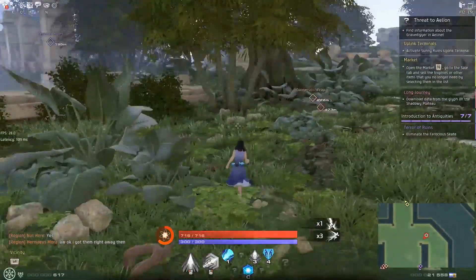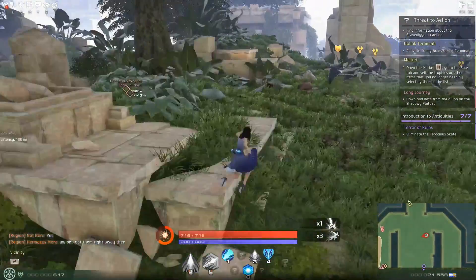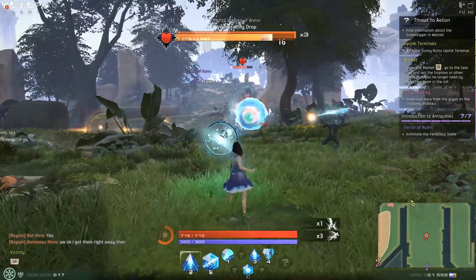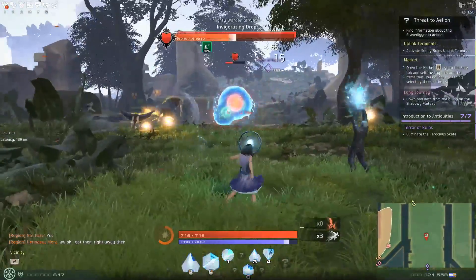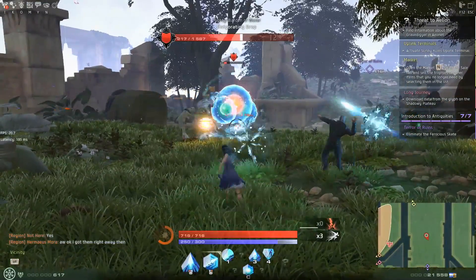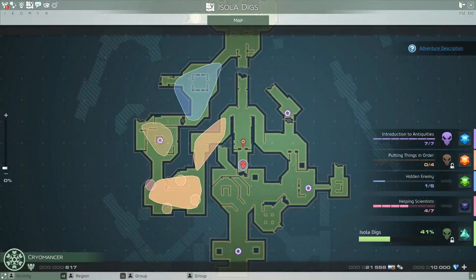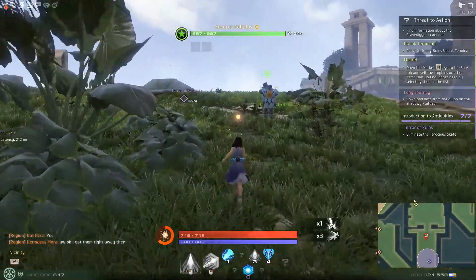Alright, here we go. Turn around — it should be straight ahead, not falling off that cliff in the process. Oh, looks like someone's already fighting him. I think I've already fought this too — maybe not this one. That's a drop, that's not him. Pretty sure that's not him. Yeah, that was just a mob. What I need to fight is still ahead. Oh, this guy just finished it — Securus Calidus. You want to help me, buddy?